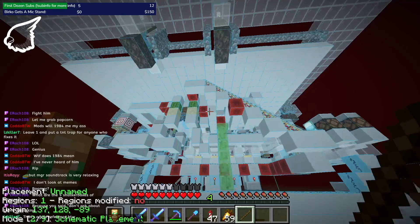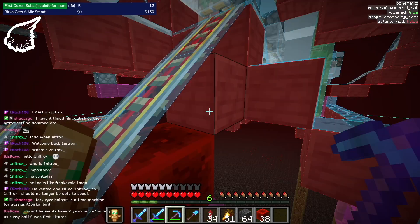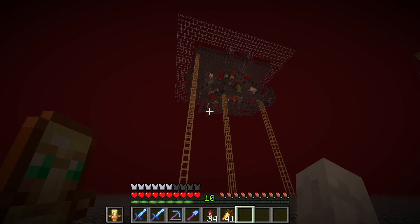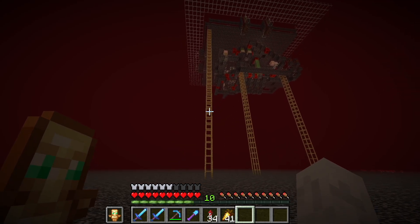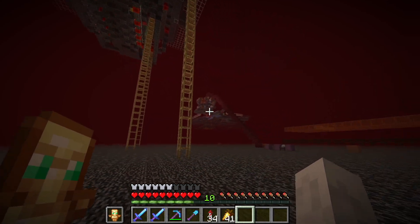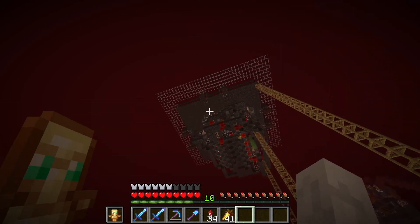So what we're going to do is build this, which is a better design. And with that, this piglin farm is sort of done. There's a couple things that need to be fixed — obviously I need to have an actual output for these piglins right now, they just sort of drop off and fall down.